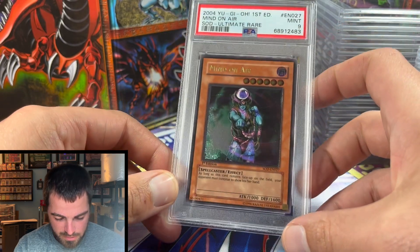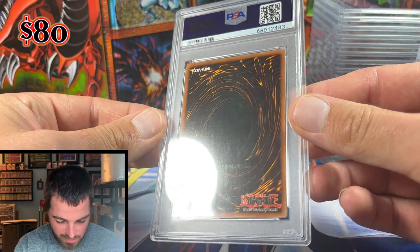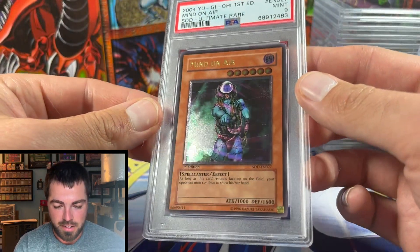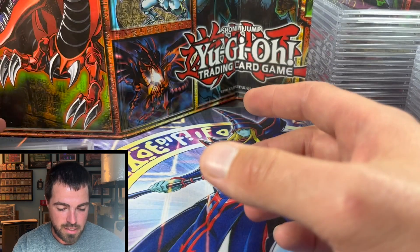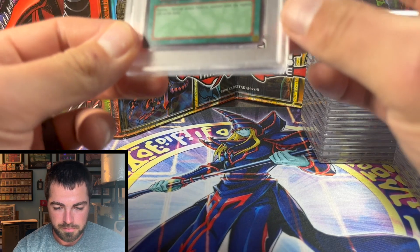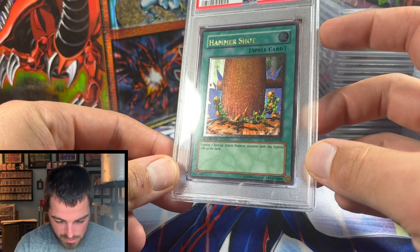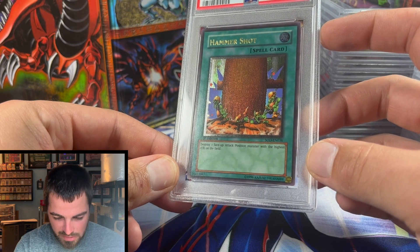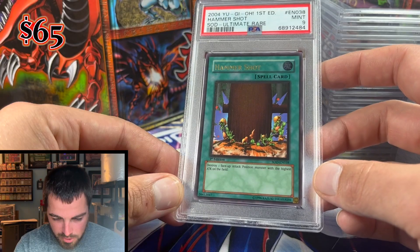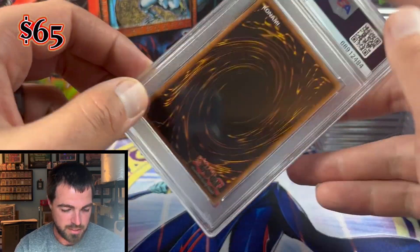Starting off with Sod Mind on Air, which got a Mint 9. A lot of these cards had classic waxing on the back, so I did expect a decent number of nines — but they were clean other than the waxing. Up next, Hammer Shot from SOD — gotta love the goblins on that card — also got a Mint 9. Really well-centered card, just has that waxing on the back.